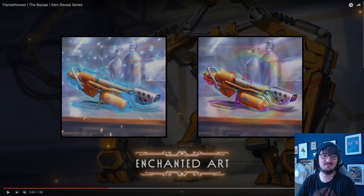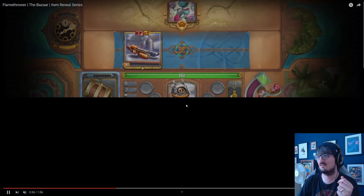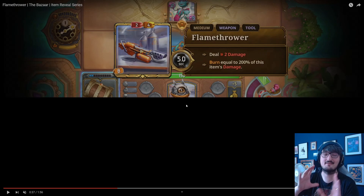Maybe the rainbow effect applies poison and burn and daze, like a tiny amount of everything. Trying to think of colorful things we have in the Bazaar so far. Those are the two enchanted arts we got to see. As I said, most enchantments will be available for most items. So every time we see new enchantments, we'll be able to see a flamethrower with the healing version from the last reveal, or a sniper rifle with this rainbow effect. We're adding to our knowledge of these things.